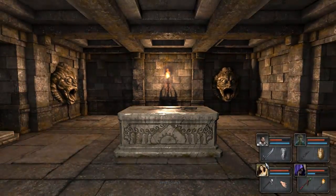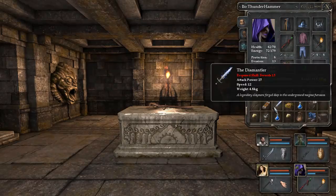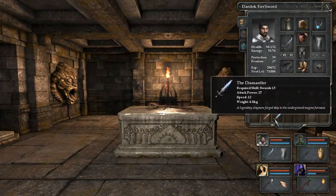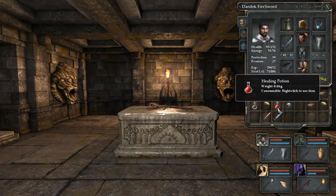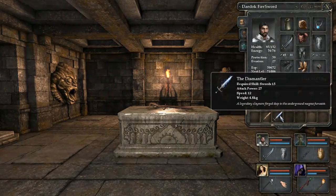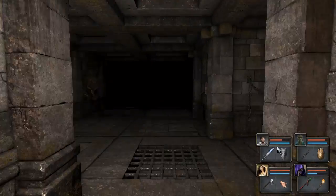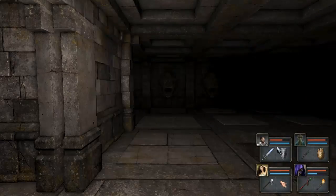We have a sword in the centre of the room. Something's probably going to happen if we just take it, so I'm going to place something as a substitute on the altar. And we have the Dismantler, which is probably one of the best swords in the game. Not only does it have a pretty powerful attack in itself, but it also has a lightning strike as well.